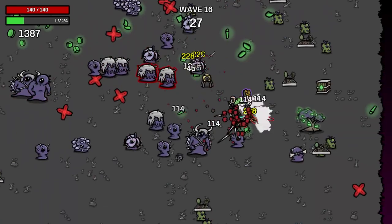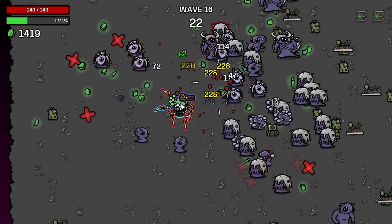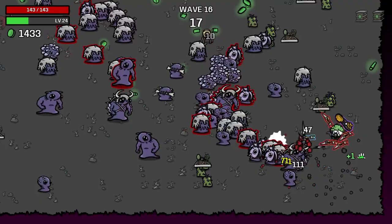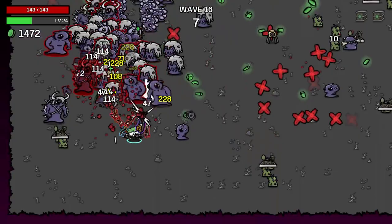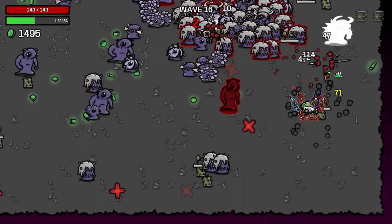We'll manage somehow. Maybe if we get enough guardians, we'll be fine. We have gained quite a bit of lifesteal on the past couple waves — so that's big. Also getting a lot more materials. 198 HP now.